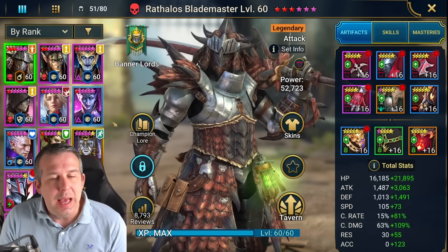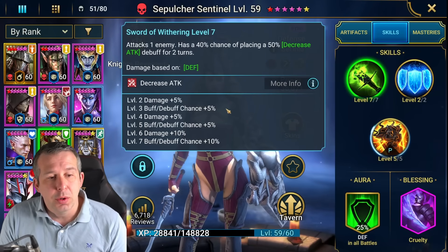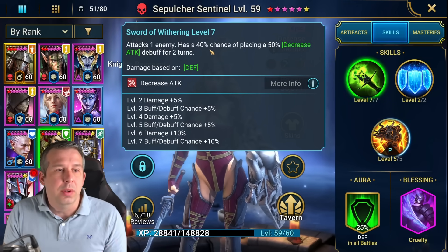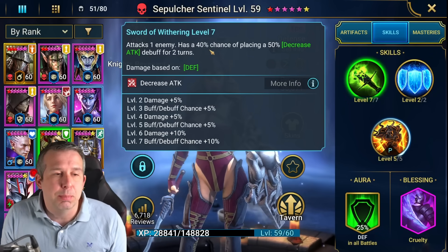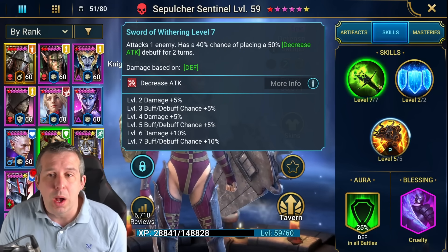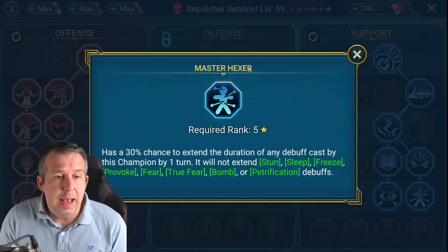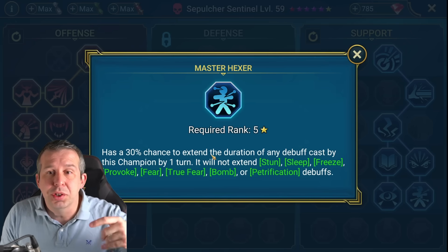You need to make sure one of your champions consistently puts out decrease attack. You'll notice this champion is fully booked because I want decrease attack to have the best possible chance to land. Decrease attack basically reduces the damage coming into you so you live longer. For someone who has decrease attack on their A1, I also add an improved chance to land it and Master Hexer, which gives a chance to extend it for another turn so it's up more consistently.